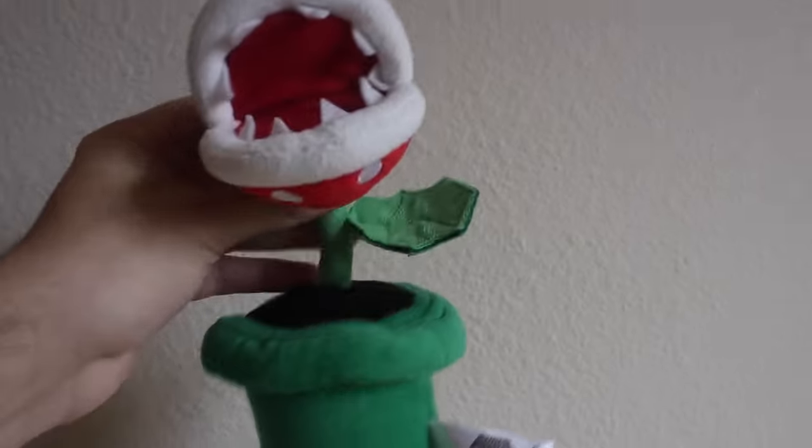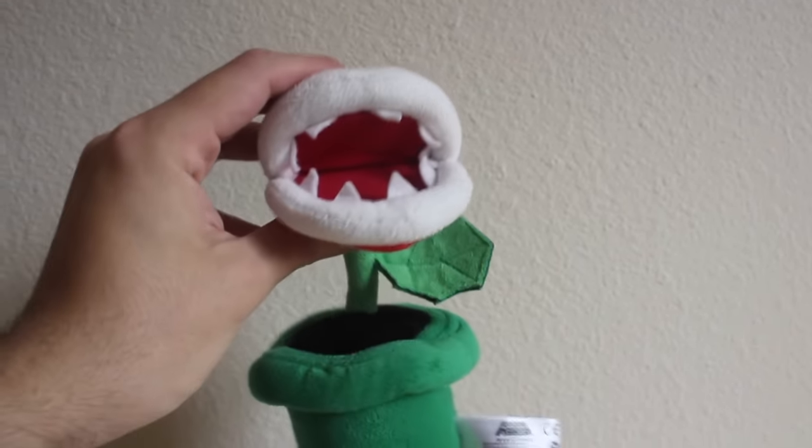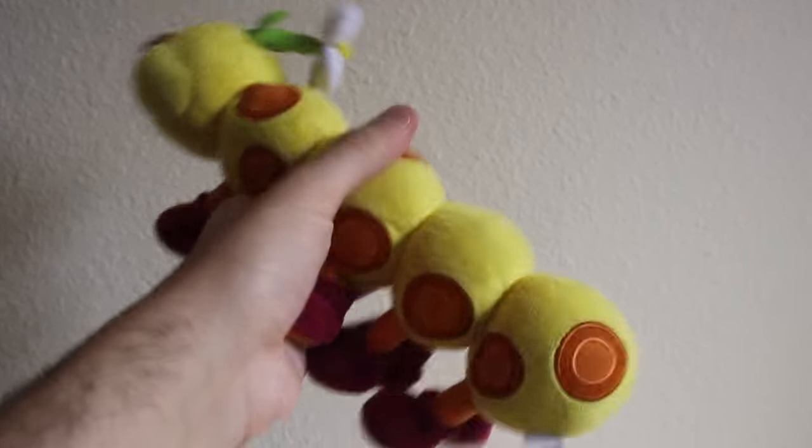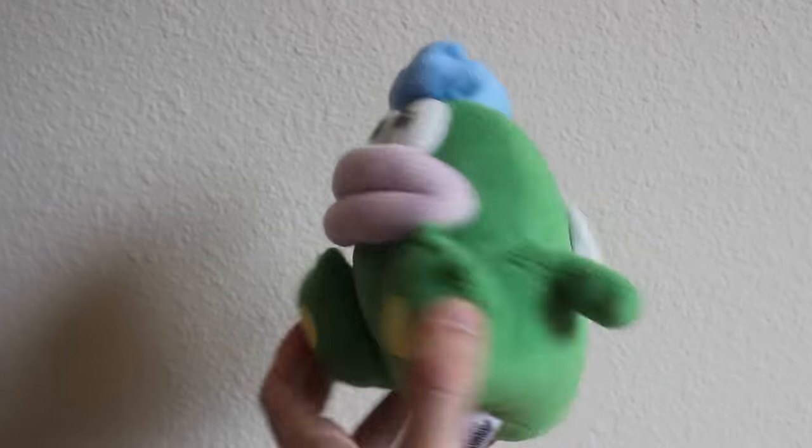Little Buddy Thwomp plush — this one is actually a pillow. Little Buddy Piranha Plant plush — the stalk is bendable and the teeth can chomp. Sané Wiggler plush. Sané Banzai Bill plush. Sané Big Boo plush — he's also known on the channel as Teddy. Sané Plush of Spike.